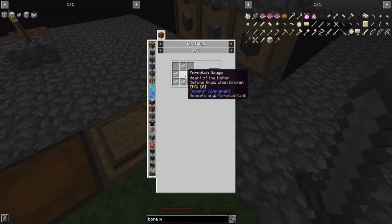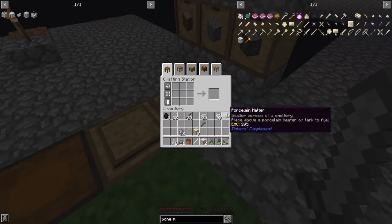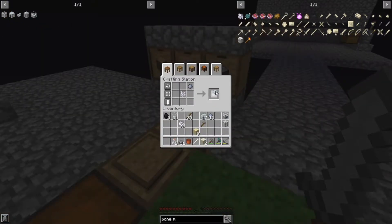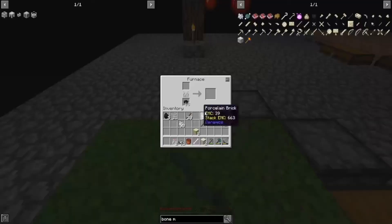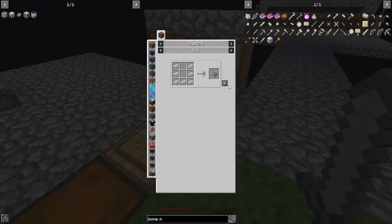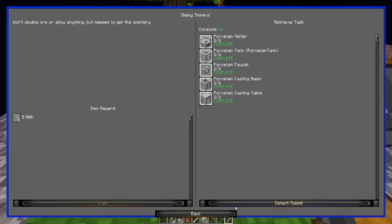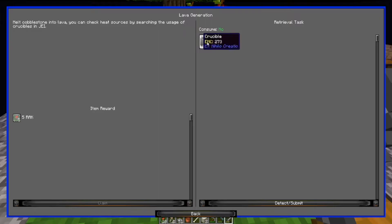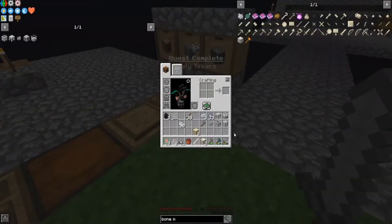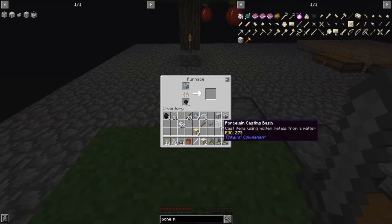First things first - let's get our porcelain gauge, then our melter, then we need our tank. Faucet - get that cooked up. Casting table, casting basin. We have an extra three left over - mistakes were made - but we have our faucet. One, two - complete. Next up is the crucible because we are going to need lava, which is more porcelain. Seven unfired porcelain, a little bit of coal later, and we now have the crucible.